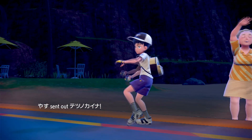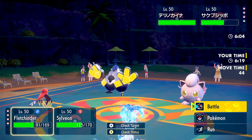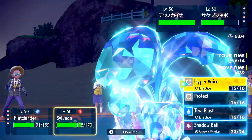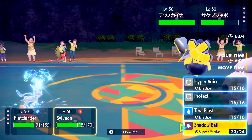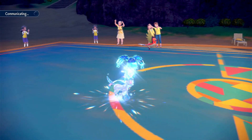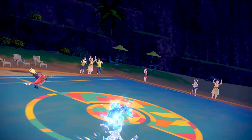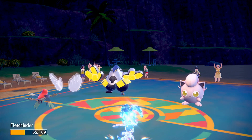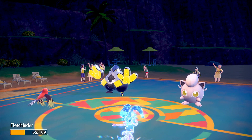Sylveon could kind of tank it too, but look — Fletchinder tanked it, you saw it. Let's go for Will-O-Wisp onto Iron Hands and Shadow Ball... actually wait, they're gonna use Wild Charge onto Sylveon so I'll have Sylveon Protect. Hopefully Will-O-Wisp hits and somehow Sylveon survives. Fake Out onto Fletchinder — Fletchinder tanks it, it's resisted.